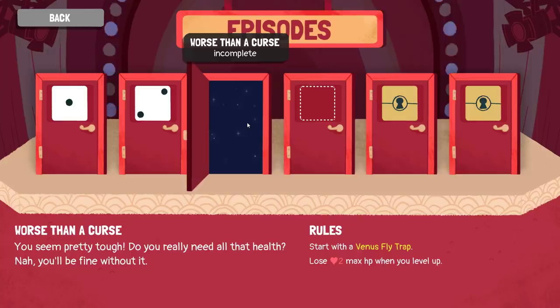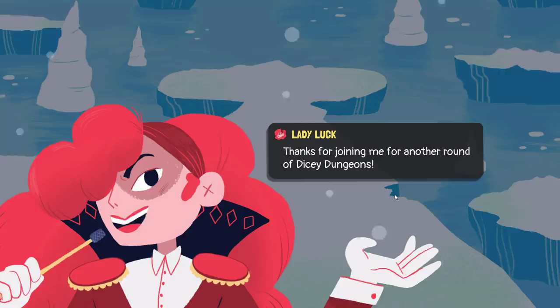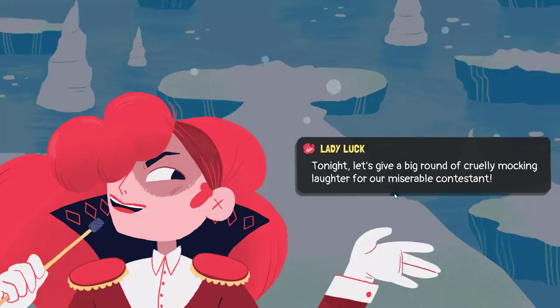Worse than a curse. You seem pretty tough — do you really need all that health? Nah, you'll be fine without it. You start with a Venus Flytrap and you lose 2 max HP when you level up. Thanks for joining us in another round of Dicey Dungeons. Tonight, let's give a big round of cruelly mocking laughter for our miserable contestant.